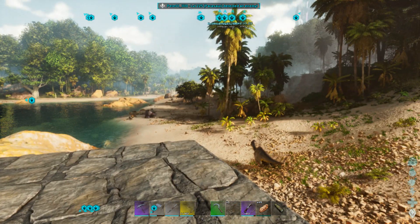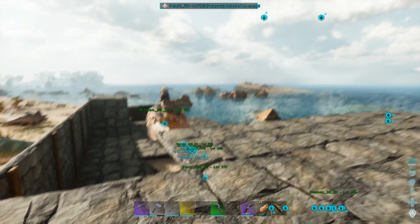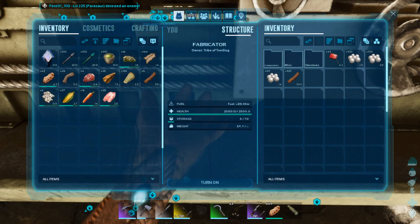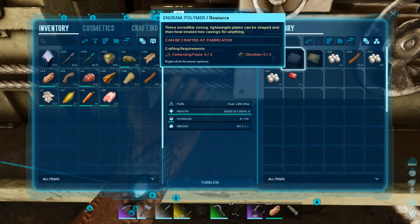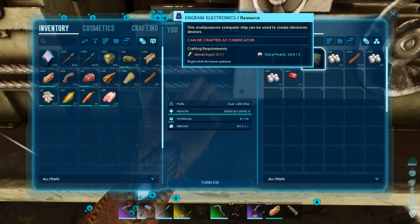This episode was really about heading down the path of getting our electrical items started, but that means we need to make components. I have a feeling we might need to make polymer at some point as well. The problem is, even though I can make a fair bit of cementing paste, I can't make obsidian — I have to mine it. So we'll have to find it, probably up on a mountain somewhere.